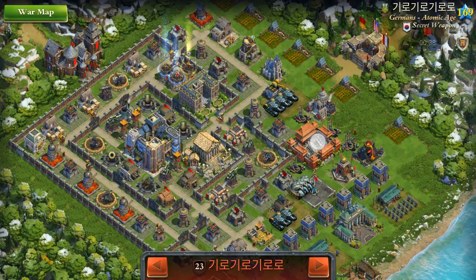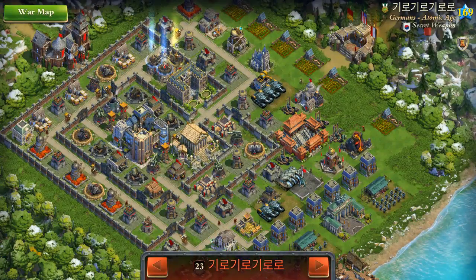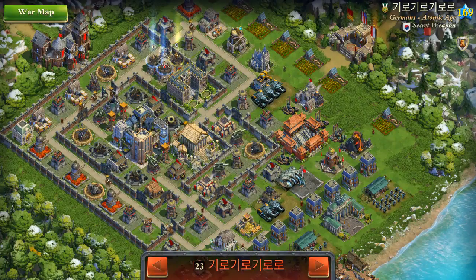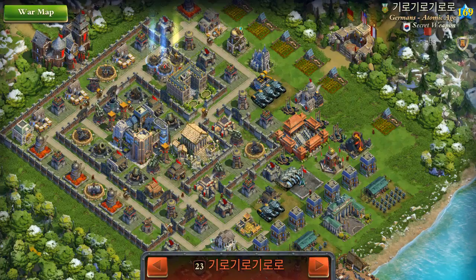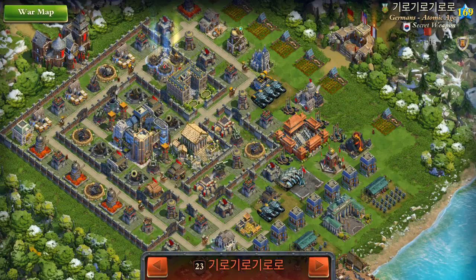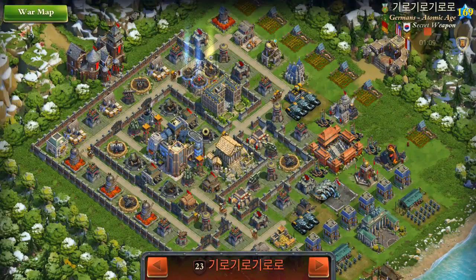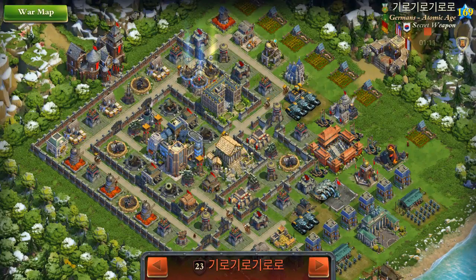We have a Forbidden City in this base, and they're pretty far spread out — there's no point where you can hit both. So what we'll do is a split attack: have the main force go for the town center, and then use our mercenaries to kill the Forbidden City.